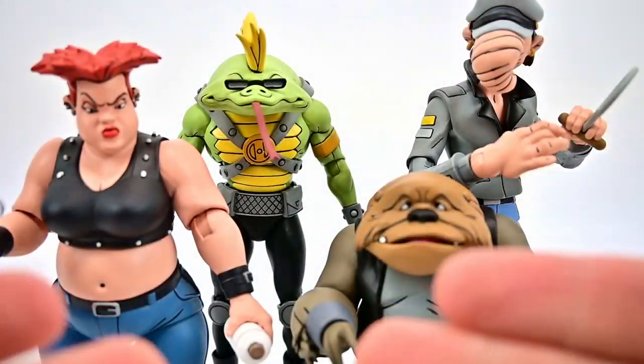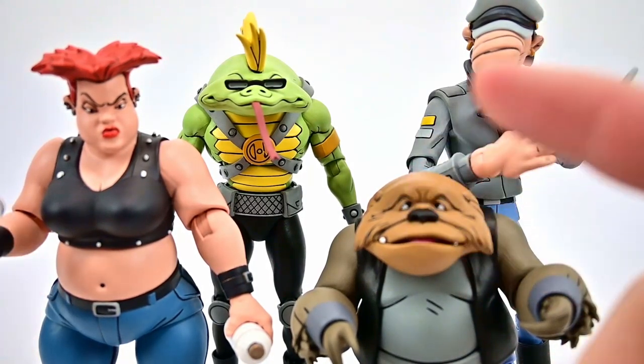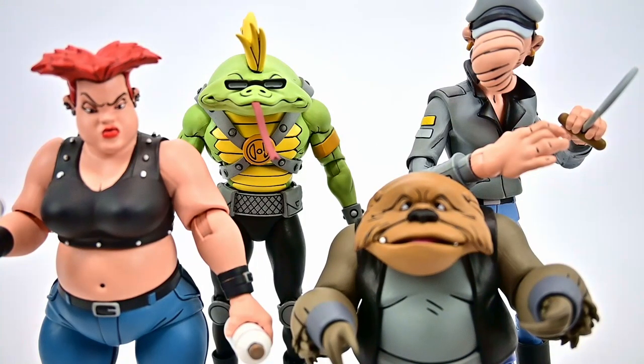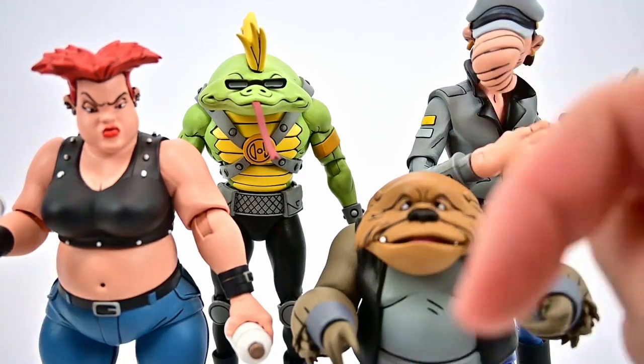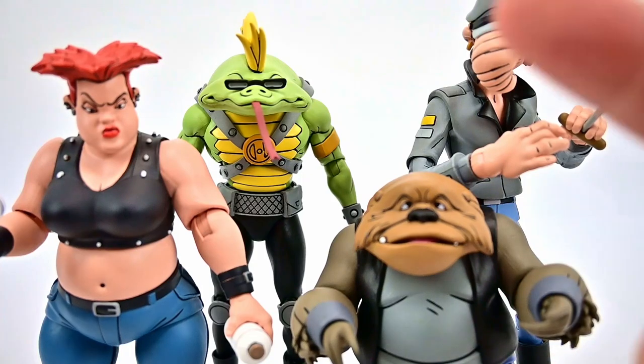That wraps up the NECA Teenage Mutant Ninja Turtles Holothon gangster figures — the two packs of Grunt and Jersey Red, and Tall Thug and Short Gangster with their mutated forms. It's great to add them to the collection whether in normal gangster human mode or in mutated form alongside Bebop and Rocksteady. Let me know what you thought in the comments, thumbs up if you enjoyed, thanks for watching, stay awesome, and I'll see you in the next review.